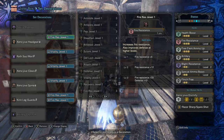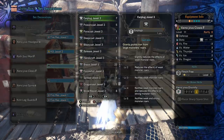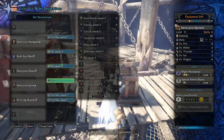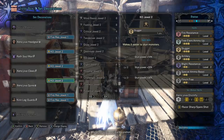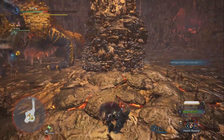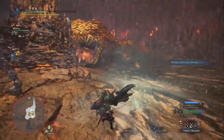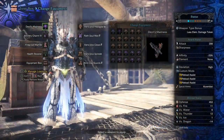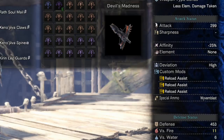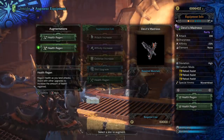You can optionally remove the three vitality decorations and replace them with Slugger for extra KO damage on Kulv'Tiroth, potentially giving your team an extra knockdown. Personally I'd rather focus on damage and keep the vitality to stay alive rather than giving the team an extra KO — that's your call. For equipment it's Fireproof Mantle and Health Booster. For mods go triple reload to quickly reload your level 3 sticky ammo. For augmentations I've gone double health regen since sticky ammo is an easy way to get your health back.